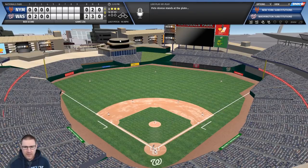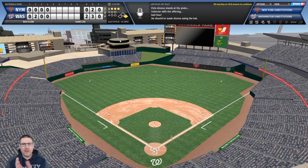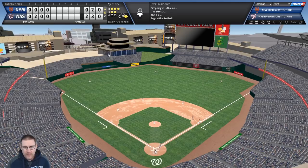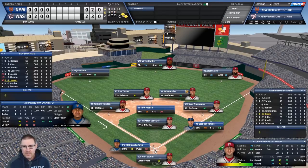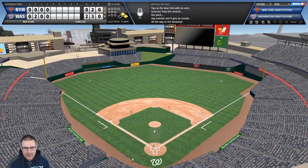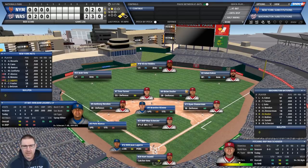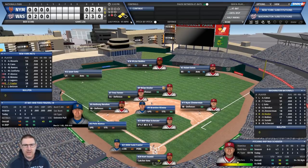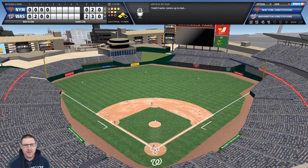Pete Alonso draws a walk - good eyes! Brendan Nimmo gets a walk too - none out, first and second, as long as we don't hit into a double play this is a chance. Largaespada comes up - there's a wild pitch, takes the double play off the table. Anything into the outfield from Largaespada will score a run... and it's a strikeout. We leave runners stranded.